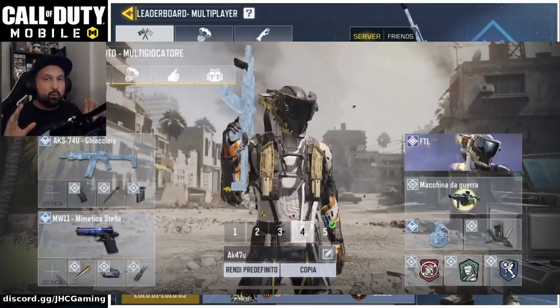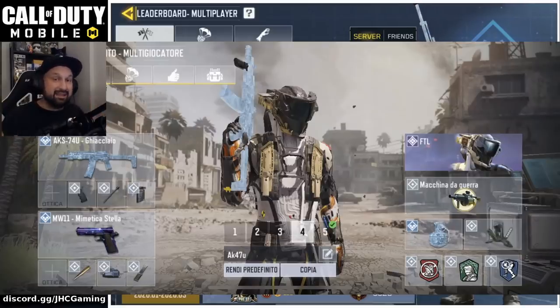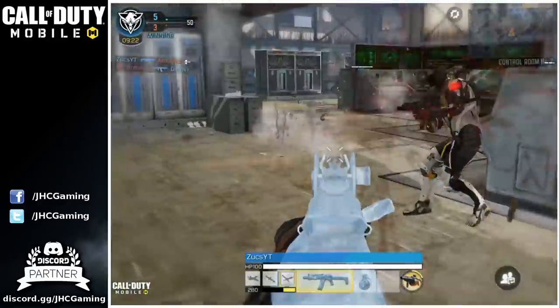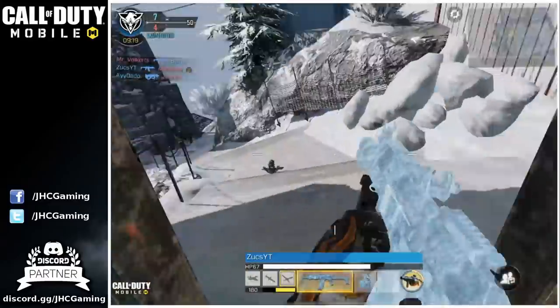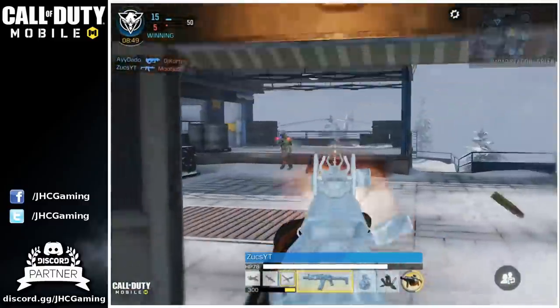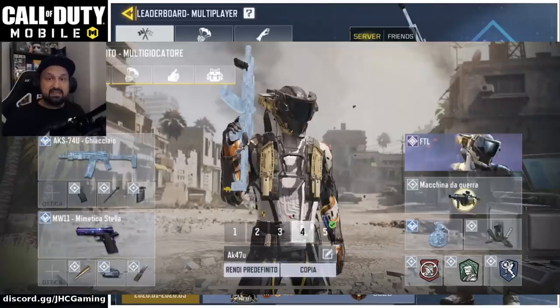My next question: why hardwire on the AKS loadout but toughness on the MSMC loadout? Is it for specific game modes? He said it's all about recoil. The AKS pretty much has no recoil, so if you get shot it won't make a huge difference whether you have toughness or not — you can still manage to get the kill. So he uses hardwire on that loadout so he doesn't have to worry about trip mines. But on the MSMC, because the recoil is so high, toughness makes a big difference when you get shot mid-fight.